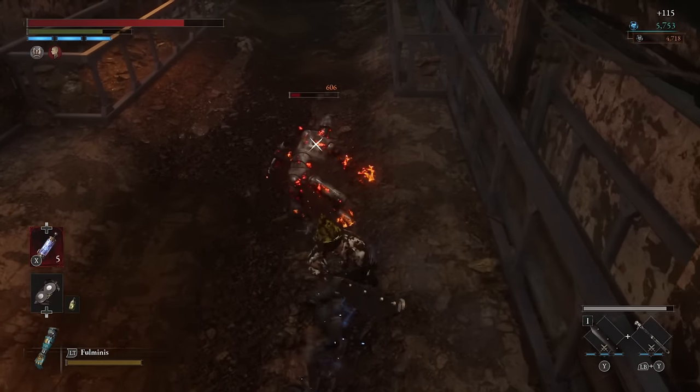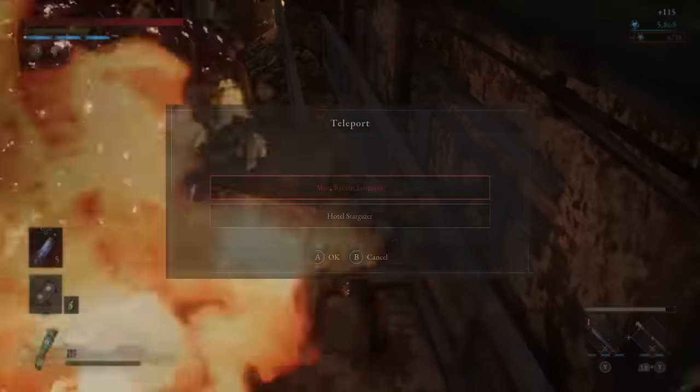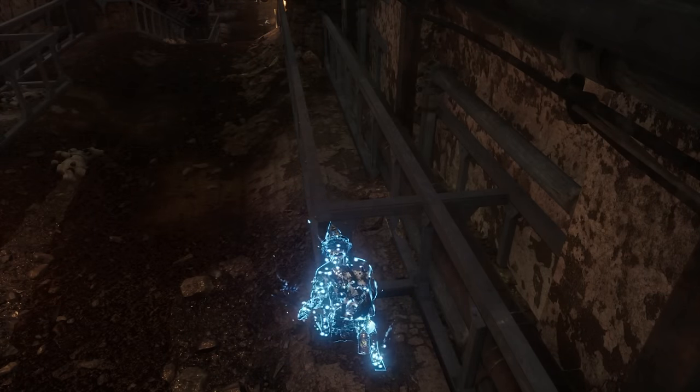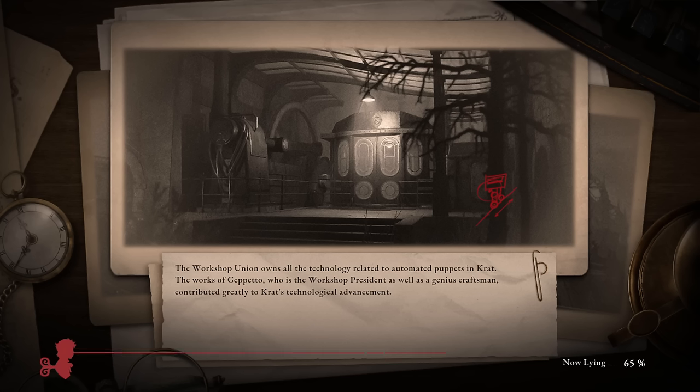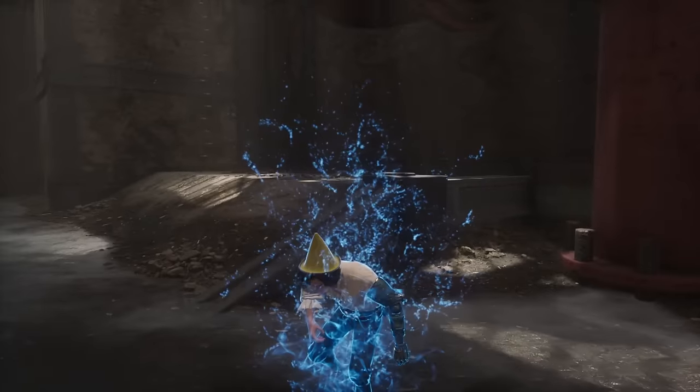It respawns enemies and fills up your health and pulse cells like you used the Stargazer itself, and you actually get to keep your Ergo. Usually an item like this in a Souls-like game would come at the cost of your currency — you would drop it on the floor, lose it entirely — but this game doesn't do that, which is actually great for the idea of farming XP and Ergo, because it means we can take longer routes while farming and reset using this item to still be efficient rather than having to stick to shorter loops or more circular paths.